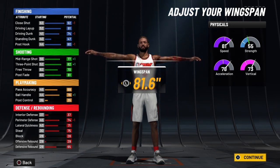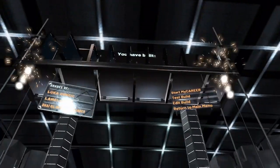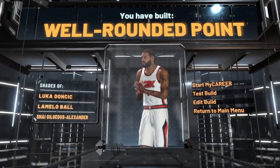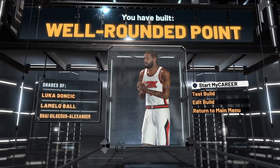If I was using this build, I'm going to tell my teammates: 'Look, I got this right now — I'm hot, my takeover's on.' That's what I would do with this build, guaranteed. We've got the slash takeover — and there you have it: Luka Doncic's well-rounded point. Don't forget to like, share, and subscribe, and hit that notification bell.